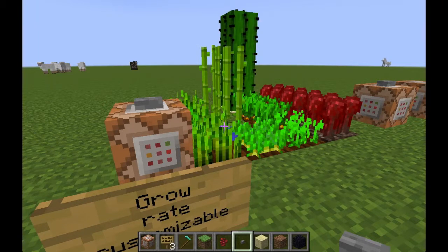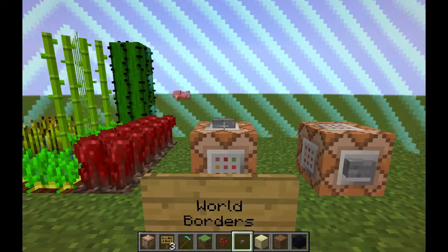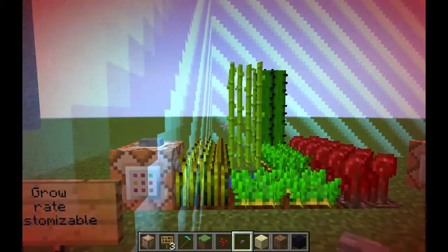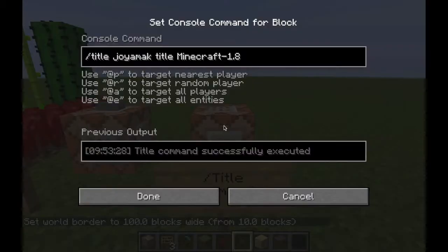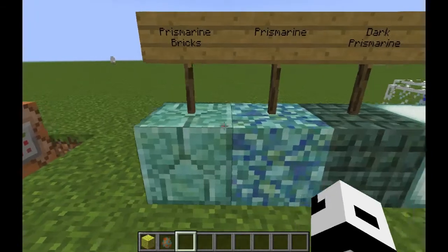The new world border command allows you to customize the world border — you can make it smaller or bigger, and as you get close to it your screen becomes red. The new title command allows anyone to send messages to others using titles and subtitles, which is very useful for adventure maps.